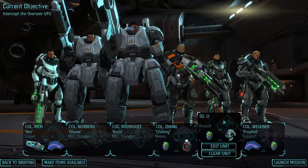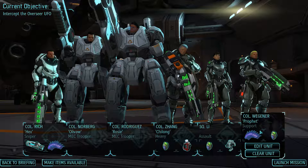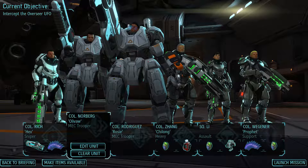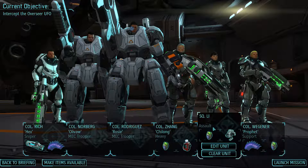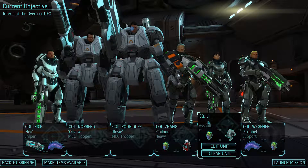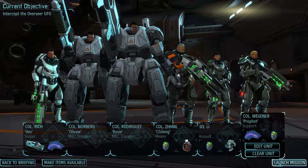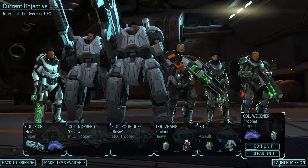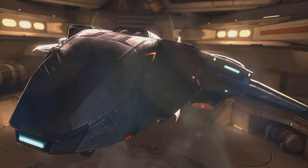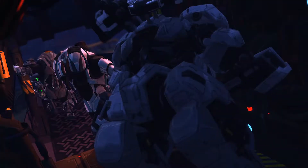Here's the group I'm going to be rolling with. I've got Colonel Rich as Sniper, Colonels Norberg and Rodriguez for the mechs, Colonel Zhang for the heavy medic, and then I've got my assault squaddie I'm trying to train, and Colonel Wegner I'm trying to train for psionic abilities. I'm only training two people if you count the psi abilities. I'm too afraid to bring another squaddie along, so let's go ahead and start the mission.